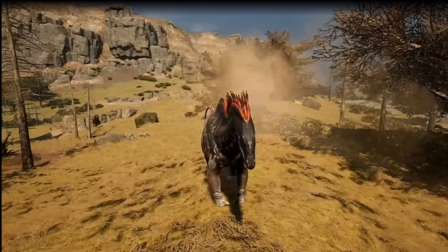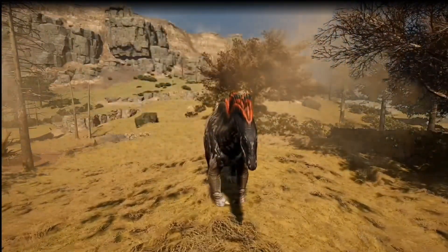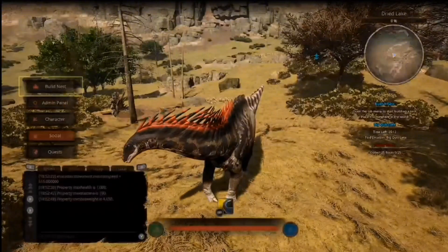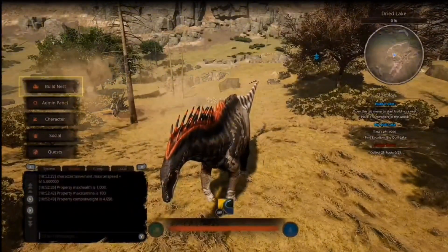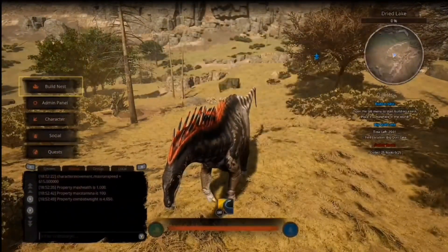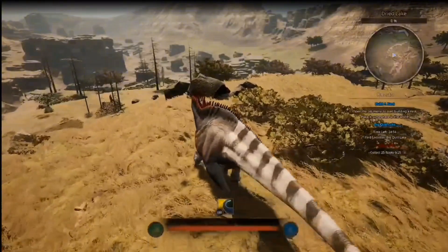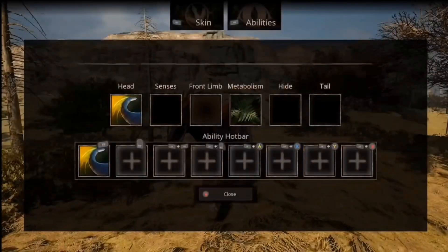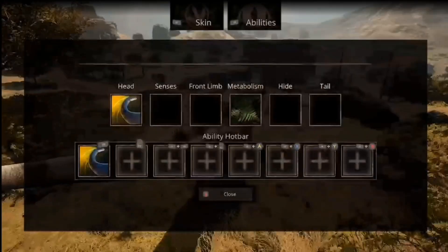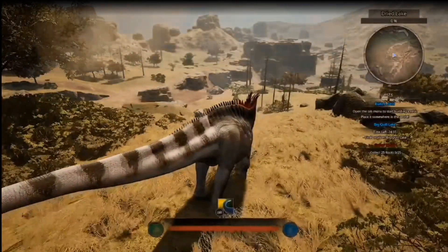I've spawned in an Amargasaurus. I'm going to use its max speed, max health, max combat weight, stamina, and damage on the headbutt and tail. The fastest run speed it has is 615 units. Max health is 1000, max stamina is 100, and combat weight is 4650. The headbutt does 40 damage and the tail attack does 60 damage.